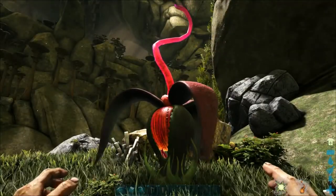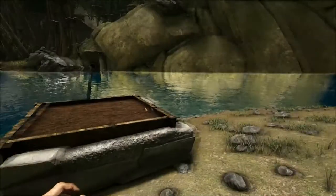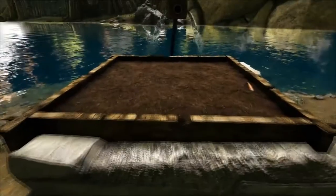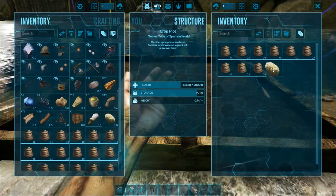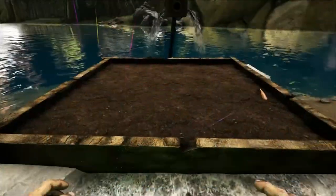Now why do you want a seed? Why do you want one of these? Well, let's get one growing and find out. So we've got a little crop plot set up here — we've got some water, we've got some fertilizer in here. I've got all the rates sped up for the purpose of this video, but here we go — here's a Plant Z, we're going to pop them in.